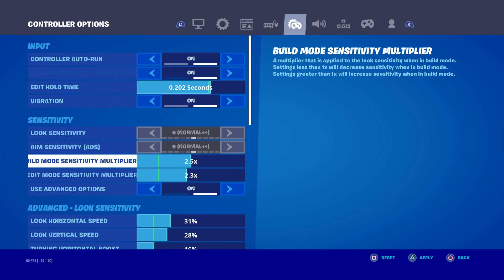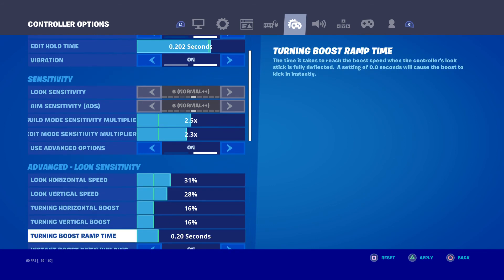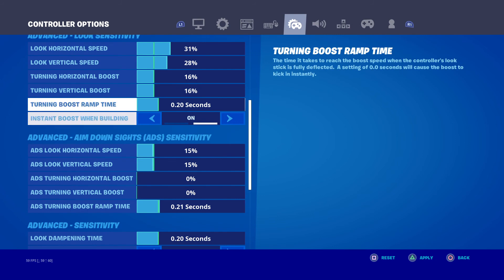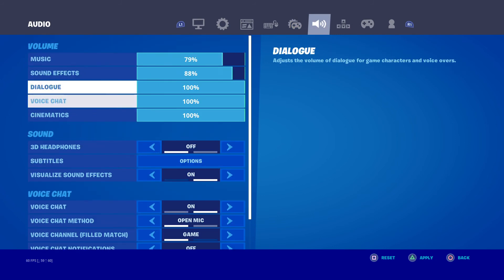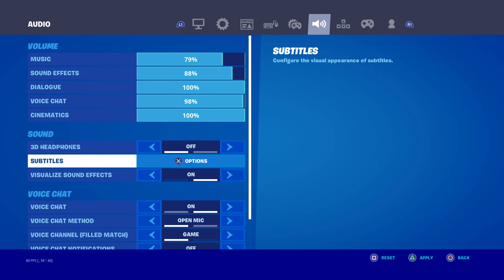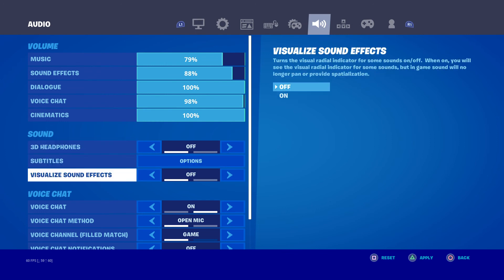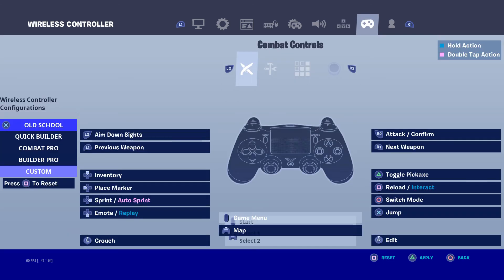Build mode — this is basically all my sensitivities. If you want to look at all my sensitivities, you can pause it. Music is at 79, sound effects at 88. 3D headphones — I don't know exactly what that is but I have it on. Subtitles — no, I'm not deaf. Voice chat is on.